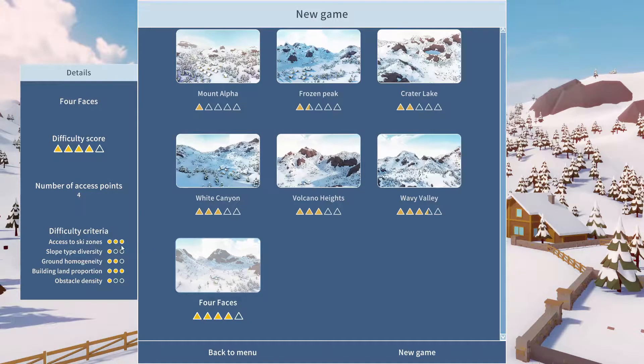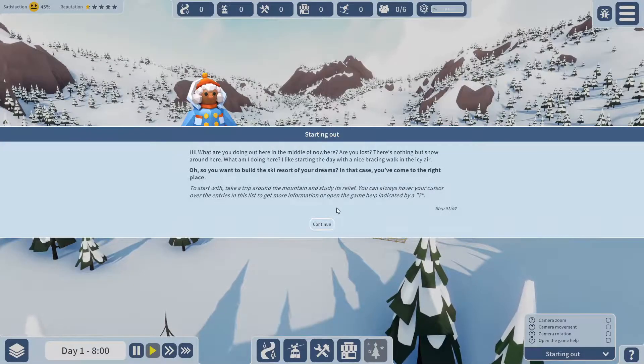I'd probably say access to ski zones is quite an important one, and probably building land proportion — I don't really know, if I'm honest. But we'll just click on a random one. We'll go on Volcano Heights, that's the one I chose earlier. Essentially, what we're doing with this is just making a ski resort.